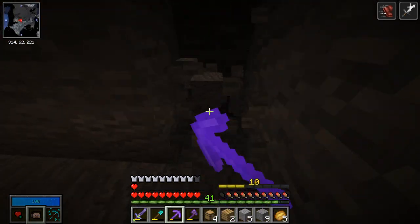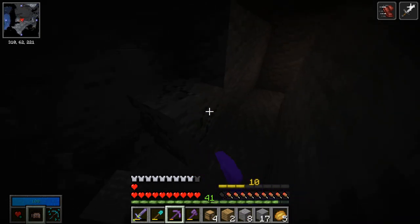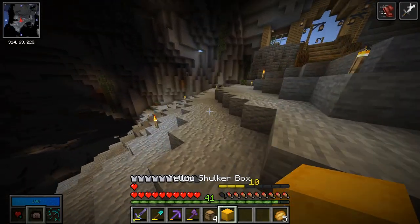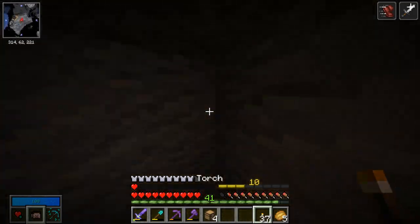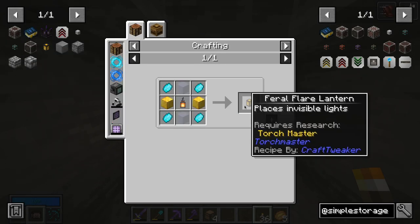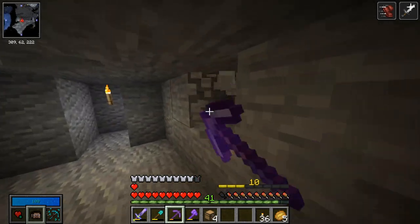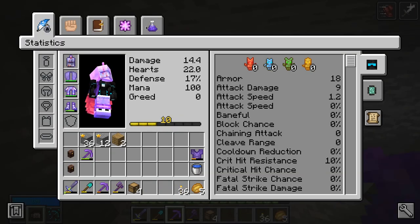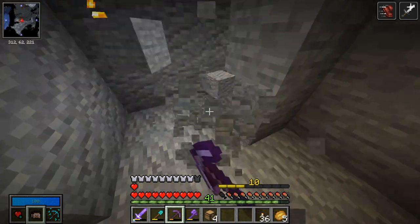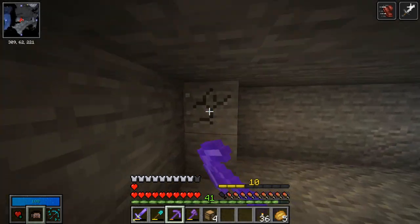If I just dig over here in this direction — yep, that is right there. We can have chests in this small chamber right here. I am struggling with the lighting situation a little bit; I've had to torch-ban this entire place which is not ideal. A lot that would be really good to get into is the Torch Master mod, which gives us the Feral Flare Lantern — pretty simple to craft and very powerful, basically places a bunch of light sources around in a radius. However, it is to research and I don't know if I want to spend research on that right now. The chamber has been made and it is time to head back to our current base.